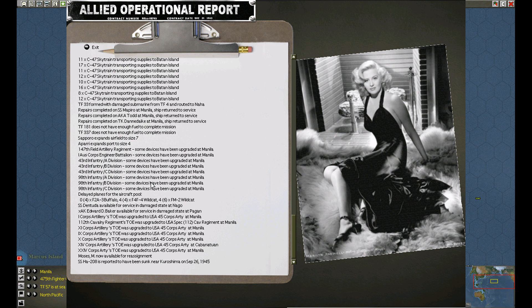Here are some very interesting points. We have some upgrades — some devices have upgraded on the artillery and the engineers. We have the 43rd Division: A, B, and C elements have updated.